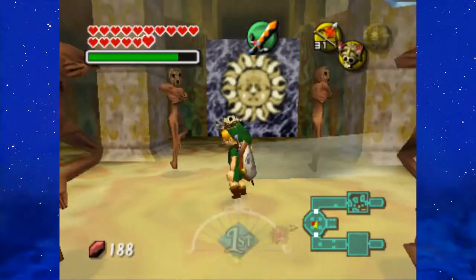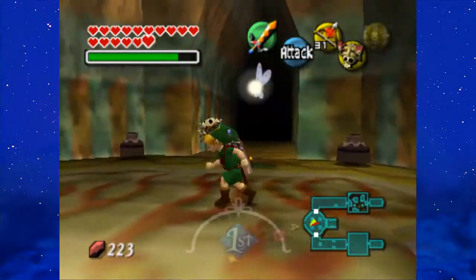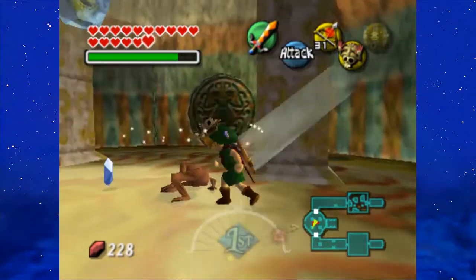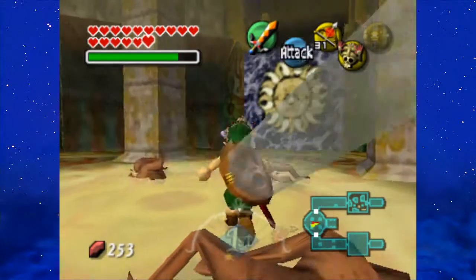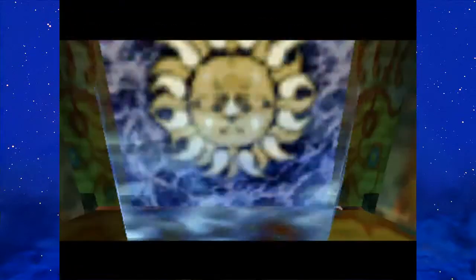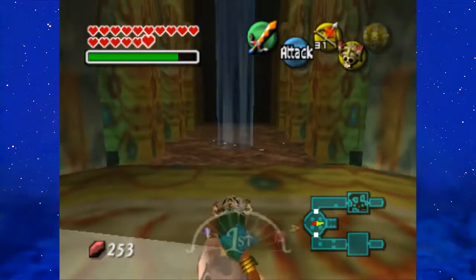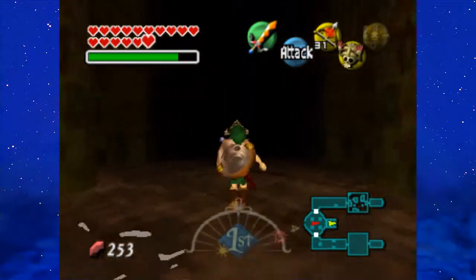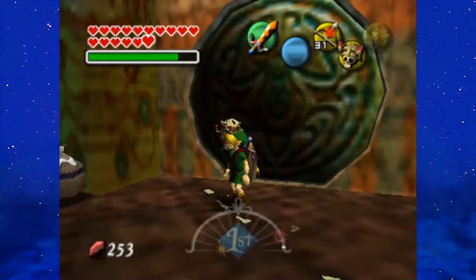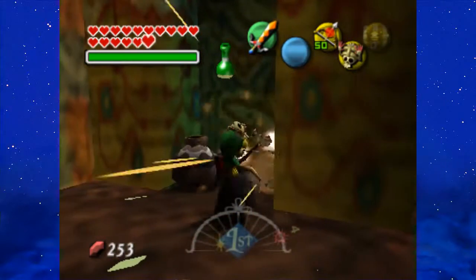Jump down, and just walk around in circles to immediately take care of those Re-Deads, getting tons of Rupees in the process. But the main idea is to take care of that sunblock — again, that is such a stupid pun. Grab your arrows because they're going to be helpful, because as you can guess, there's a boss in the very next room.